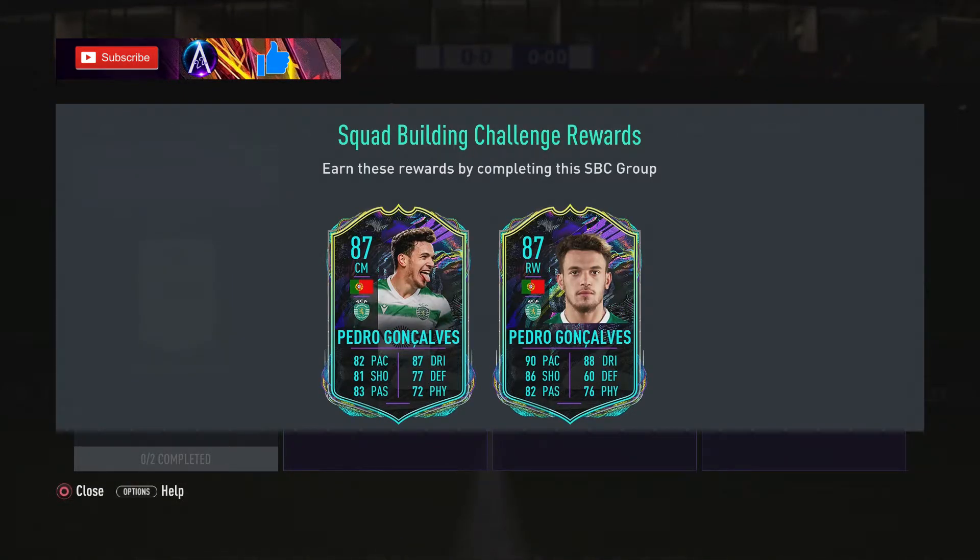He's got a centre mid card and a right wing card. There's a considerable amount of difference between them - a lot more pace, shooting, and a little bit more dribbling and physical on the right winger. A lot less defending obviously and a minor lack of passing. If anyone did the Ronaldo and they're building a Portuguese team, the flashback Ronaldo is a right winger, so maybe you're more inclined to do the centre mid.